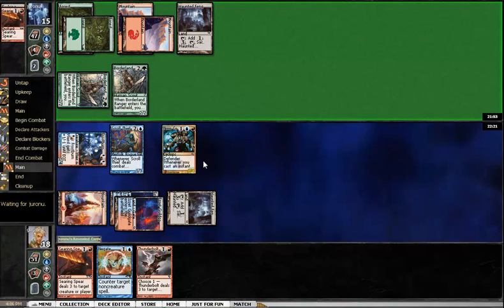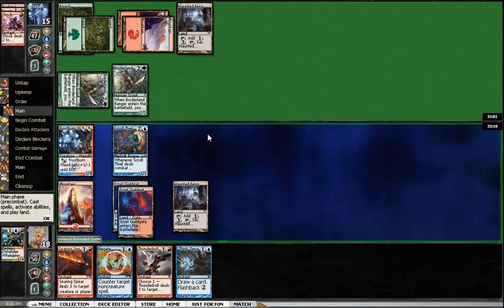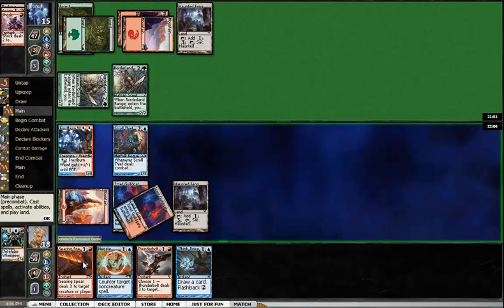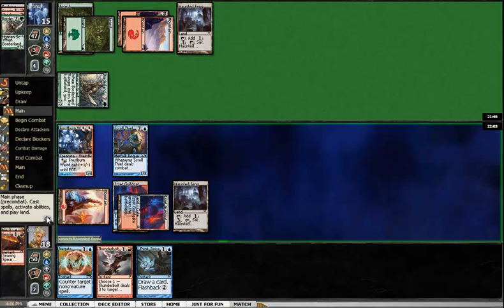He uses a Searing Spear on the Cyclops and a Shock as well — happy to get that two-for-one. Drew into a Think Twice, which is nice. I can actually Searing Spear the Borderland Ranger now and get the card back immediately, which is pretty good value. Plus I can leave up Think Twice. I'm going to go ahead and get rid of the Borderland Ranger. He could have Ranger's Guile here, but he doesn't.